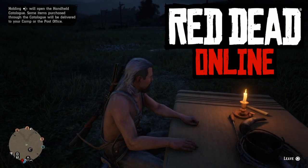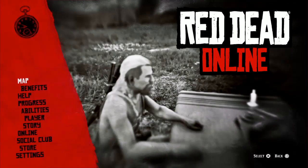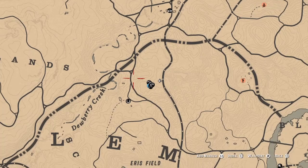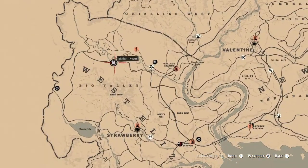Hello everybody, this is Hacker, welcome to the channel. Today's Monday, September 13th, and here's a list of daily challenges. Madam Nazar's location — this is my second time recording this, I didn't save it the first time. Madam Nazar is over here at Little Creek River today, and the nearest fast travel is going to be Strawberry. Now into the dailies.